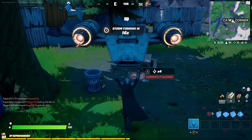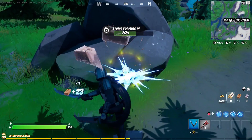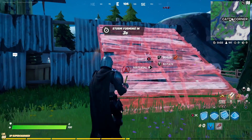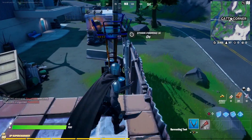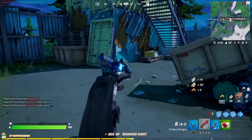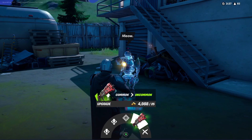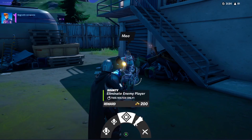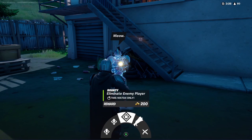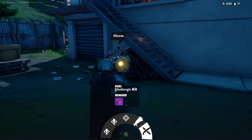I'll just get some mats real quick. I have about five builds. There's Kit — nice, we got a blue AR. I'm going to upgrade it. No scope, okay. So here's how you duel: you've got many options, some for quests — two for quests, one for bounty, upgrading weapons. So I'm going to duel him.